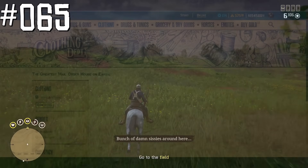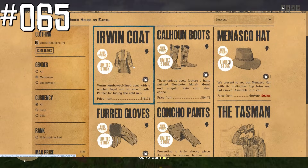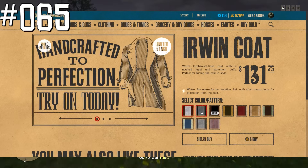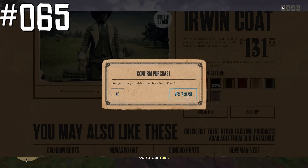It's possible to make purchases via your Social Club account, so it's not even necessary to log into Red Dead Online if you want to take advantage of a discount to purchase some limited-time clothing before returning to the game.